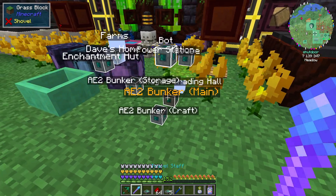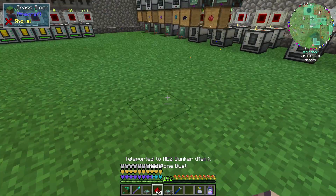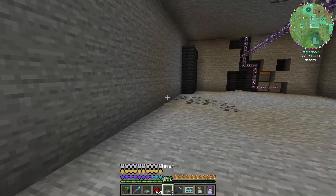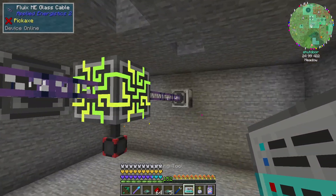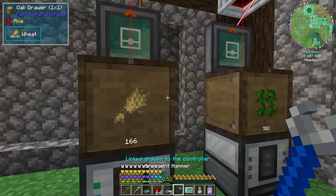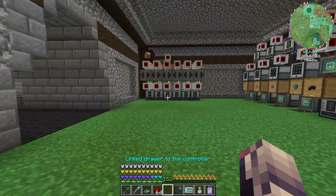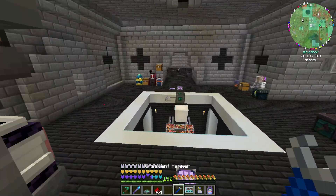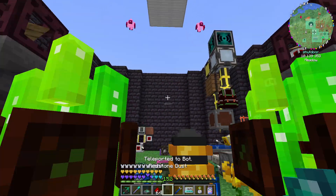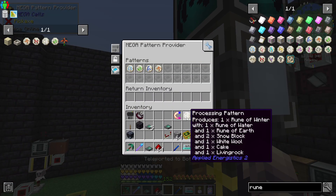The other thing that I worked on was getting wheat set up. So we have that set up over here. I need to actually configure this to the drawer here. So let's grab the link tool and then link this to this. Perfect. We don't need an upgrade or anything, right? Because it's already set to 1,500. That's for cakes. So I think we should be good to plop all of these into the pattern terminal, but we'll see.